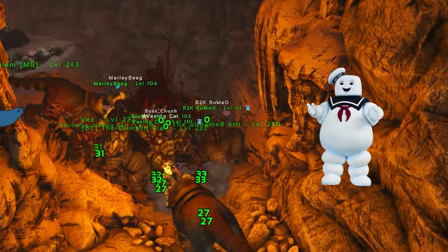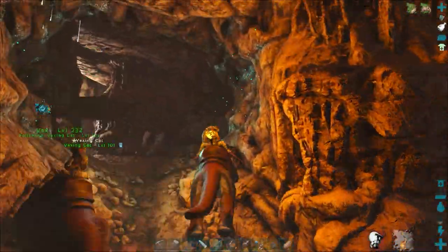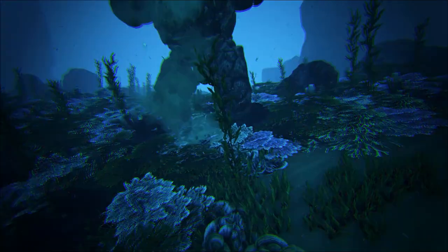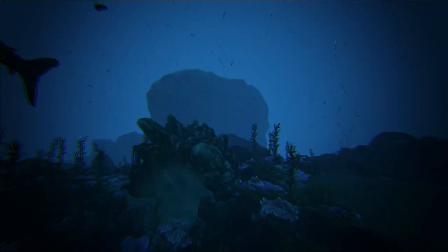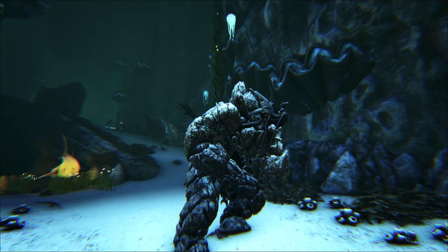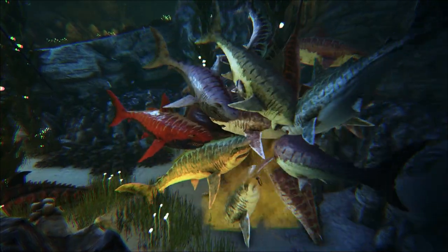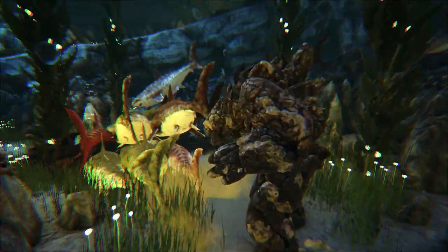The Rock Golem has no oxygen bar, but it does sink to the bottom of the ocean. I stopped my edit to send Tribemate Vexing Cat to the bottom of the ocean on a Rock Elemental to discover how quickly a Megalodon would shred a Rock Golem — and as it turns out, they weren't that interested. We tested further by sending Vexing Cat into the most dangerous cave on the Island map. Piranhas and lobsters were the only things interested in the Rock Golem. When she dismounted to regain stamina the Sharks did aggro on her, but as soon as she got back on and walked away they lost interest. There's probably something exploitable in all of this, but I digress.